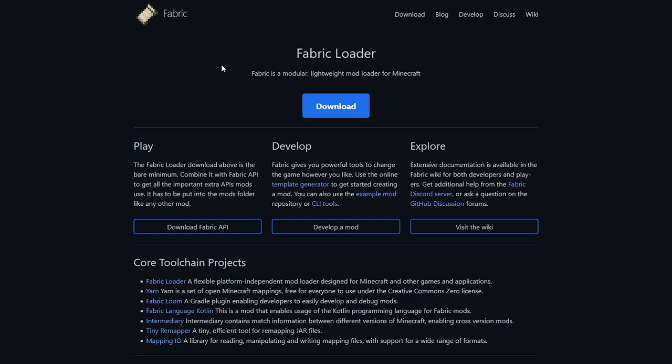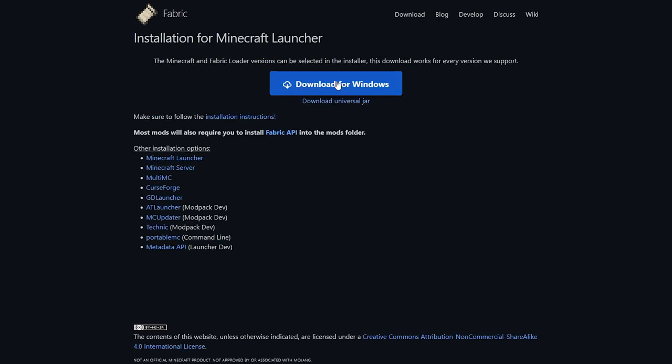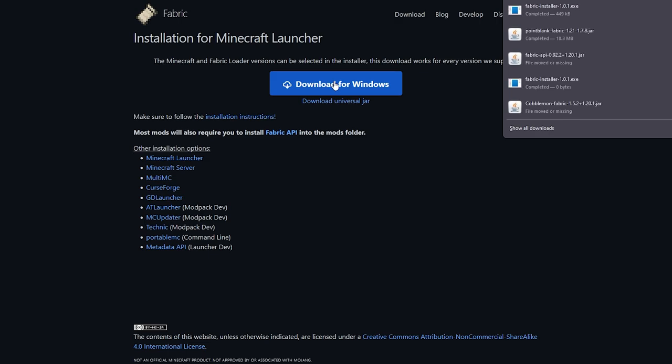While that is downloading, we also need to download the Fabric installer, or Fabric loader. I'll leave a link in the description to this website. Simply click the download button, then click download for Windows, and that will download as well.